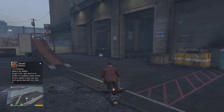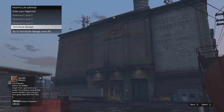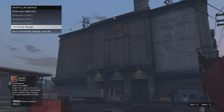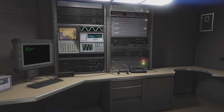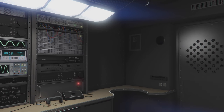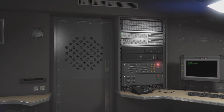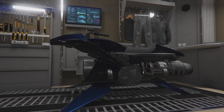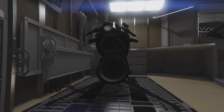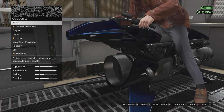Pull up to your Nightclub and enter the garage. You want to enter the Terrorbyte garage specifically. When you buy the Terrorbyte it gets placed in that garage. Make sure you drive in there with the Oppressor. You want to hop on your Oppressor and go to where it says 'Access Specialized Vehicle Workshop.'